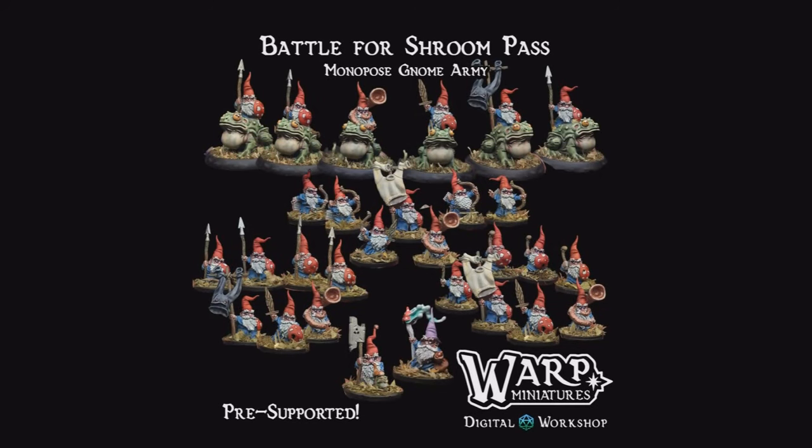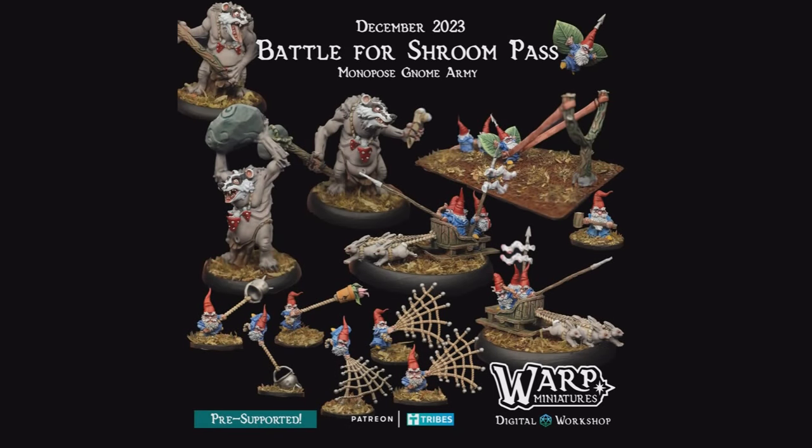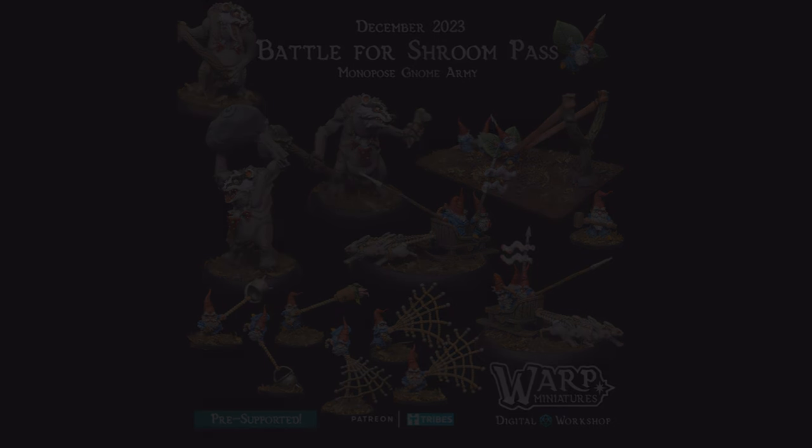Now I want to show you what I'm using this week. Warped Miniatures has put out the Battle for Shroom Pass — the Monopose Gnome Army. As soon as I saw them I laughed and giggled, and when I saw the slingshot it clicked: they're goblin analogs. So immediately I made an army and started printing. We're going to have gnome goblins, then move on to the army showcase and battle report.